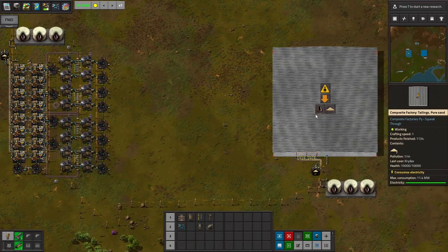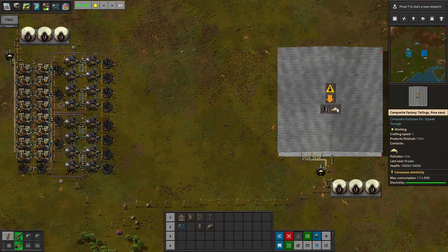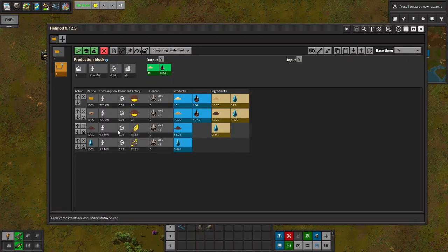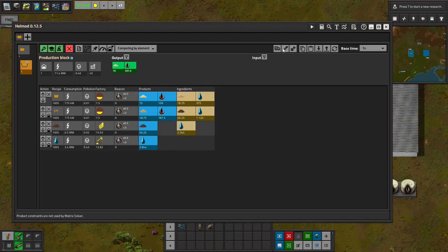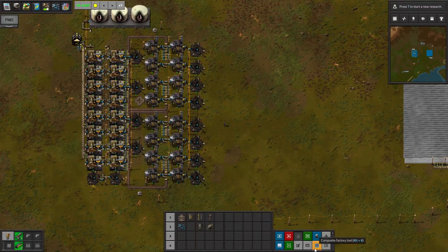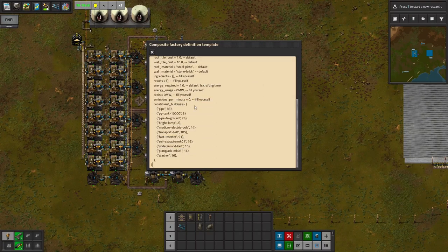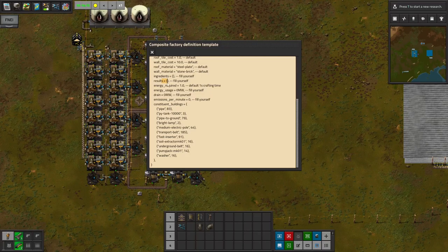Now this mod could clearly be used to cheat, because I could just write whatever I want in the text file — I could tell it to give me 500 iron plates a second for the low cost of 10 kilowatts. However, I and many other users plan not to cheat with it. You can essentially create a blueprint and then use something like HELMOD to tell you: this build uses 11.4 megawatts, it outputs these amounts. Then you can use those values for your composite factory. There's also a nice tool originally created by Ryguard and modified by Sople that lets you select your whole build and get what you'll paste into the text file — it adds up all the buildings for you.